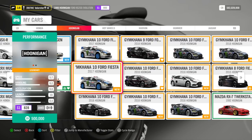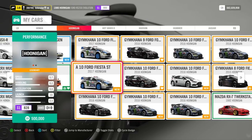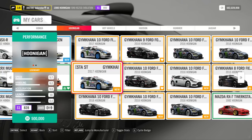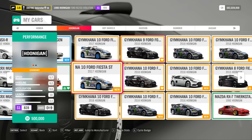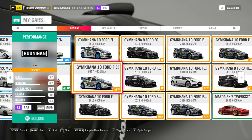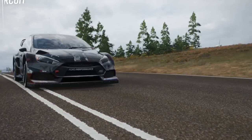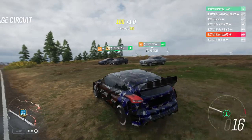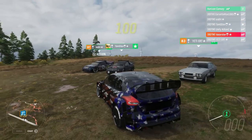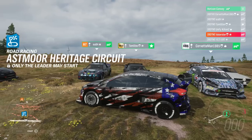The car you win from the Playground is the 2017 Focus — thank you Kimi for confirming that in the Discord chat. This car has been in the game for a long time already. You can download tunes and designs from everybody shown in the video.